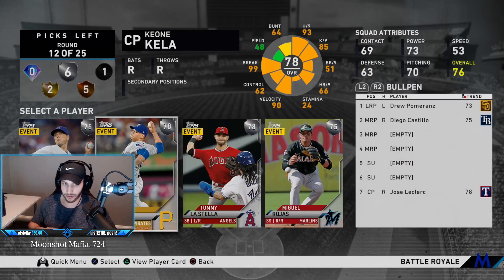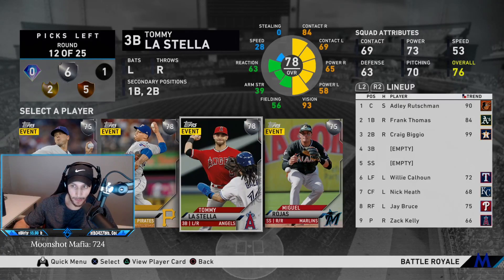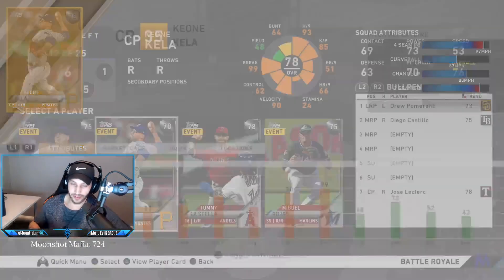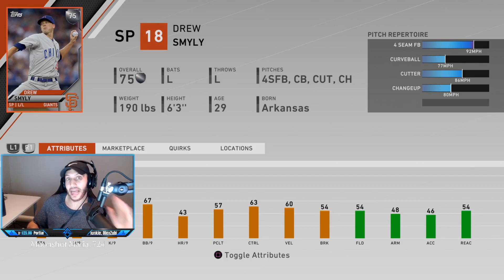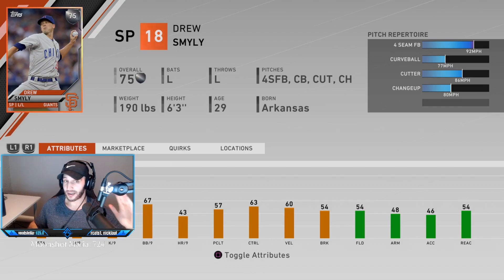Another silver round: Rojas has no power. La Stella has more power but not good fielding. I'm not a fan of Kella — he got killed last year and is easy to read. But Drew Smiley has a four-seam, curveball, cutter, and changeup — a nice repertoire, and he's a lefty. A lot of guys like to lead off with left-handed power hitters like Schwarber, Trout, and Alvarez. With the three-batter minimum you can't throw a common in there, so I'm getting Drew Smiley as a quality lefty starter.